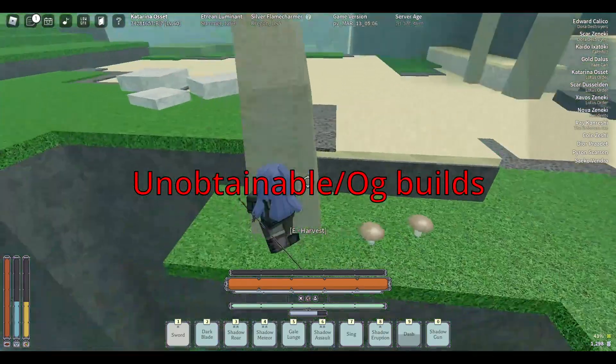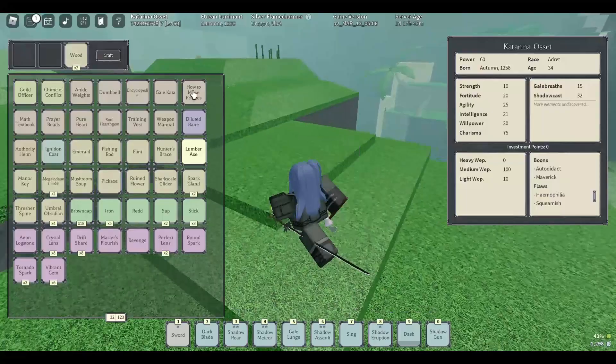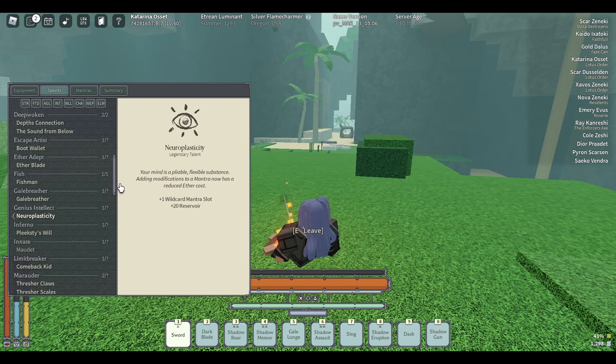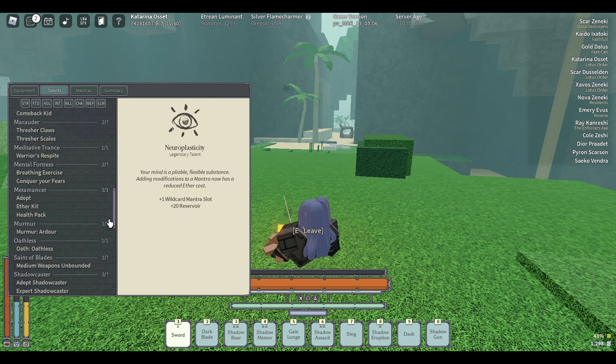Number 3: Unobtainable and OG builds. These builds are unobtainable because the game is constantly changing, making it impossible to get certain builds like ones from before. For example, this is one of my older builds with Neuroplasticity and Return to the Dark Ages.